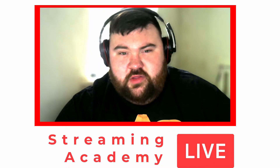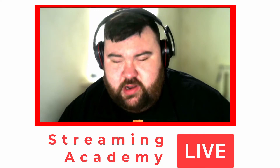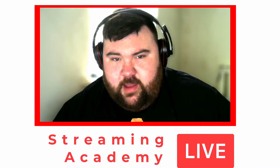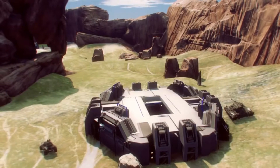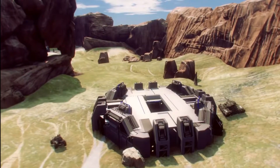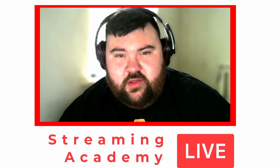Number 9 is Blood Gulch from the Halo series. This has been in a few of the games and it is a brilliant map. The mode is typically capture the flag, where you need to go to your enemy's base, steal their flag, and take it back to yours. In the middle you have an open, wide canyon-esque battlefield with a building in the middle as your only cover, other than rocks and long hills. It first appeared in Halo: Combat Evolved and was remade for Halo 2 as Coagulation and for Halo: Reach as Hemorrhage.